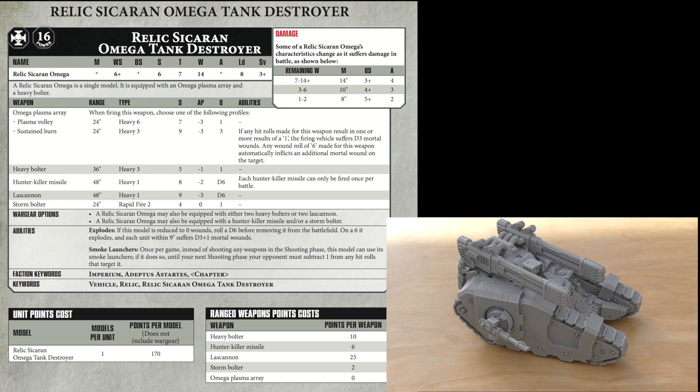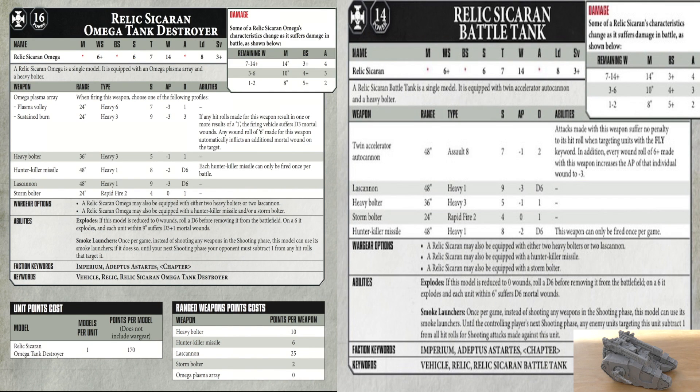How does that compare to the normal Sikaran? Well, a normal Sikaran does cost more points — 14 power points as opposed to 10. So exactly the same stat line in terms of wounds, leadership, save — it's still a fast tank. But the twin accelerator autocannon is eight shots at double the range, Strength 7. Yes, AP is only minus one, but it is two damage, and every wound roll of a 6 increases the AP to minus three. So output-wise with eight shots at a further range, the normal Sikaran is probably most likely to do more damage than this in 40k.